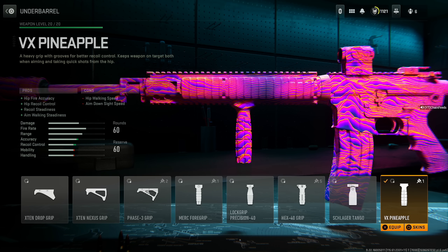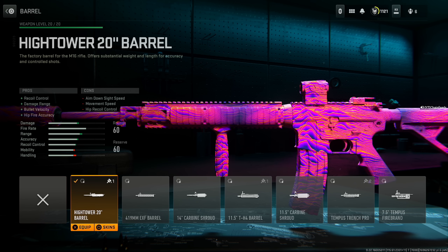VX Pineapple for hip fire accuracy, hip recoil control, recoil steadiness, and aim walking steadiness. The big thing isn't the hip fire or hip recoil — it's more so the recoil steadiness. This thing is phenomenal for recoil control, and at the cost of hip walking speed and aim down sight speed, it's definitely worth it.